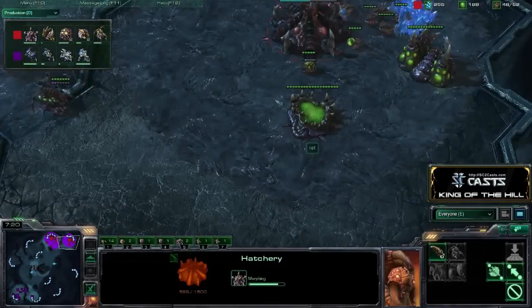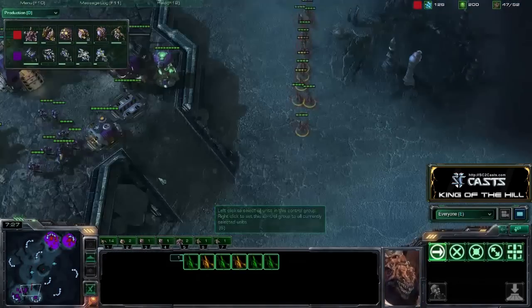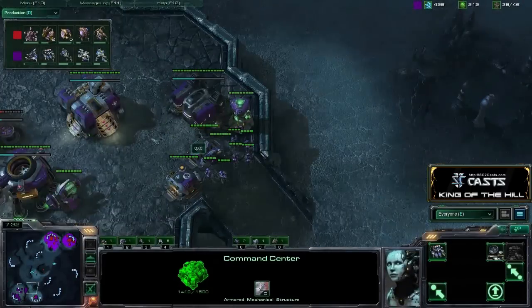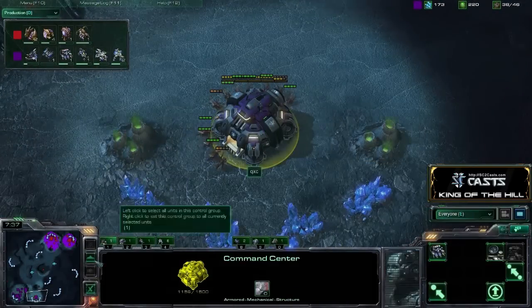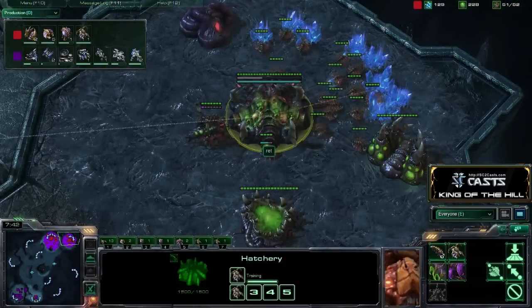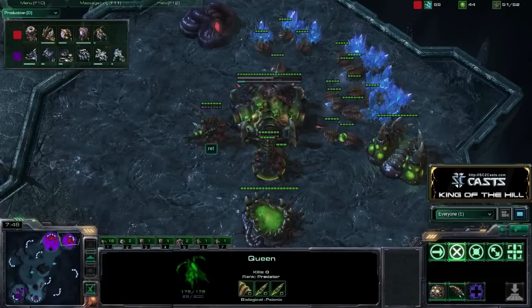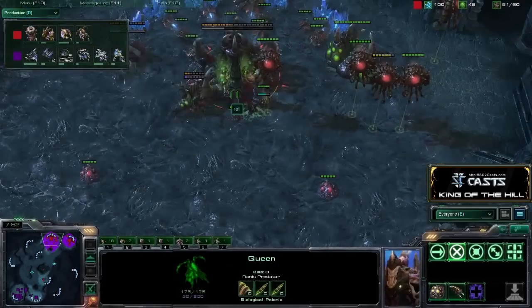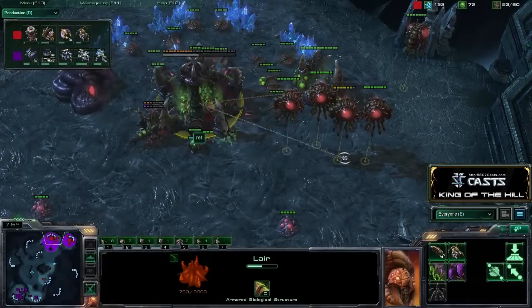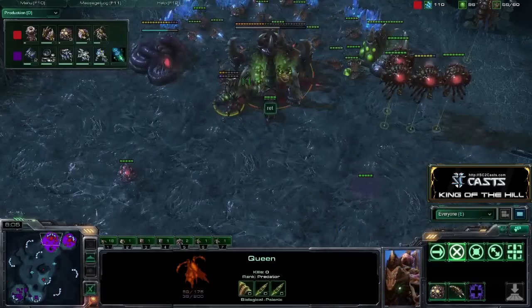So important to note — he didn't overproduce Lings. He did produce quite a few, but he's going to make them useful on the map, going to get a few shots on this command center. He didn't even bother going to a Roach Warren. A lot of players would have said 'I need to produce a Roach Warren so I can fend this off' and wasted 150 minerals. Rhett just did it with the right number of Zerglings and the right number of Queens. He almost lost a Queen, but he kept it alive.